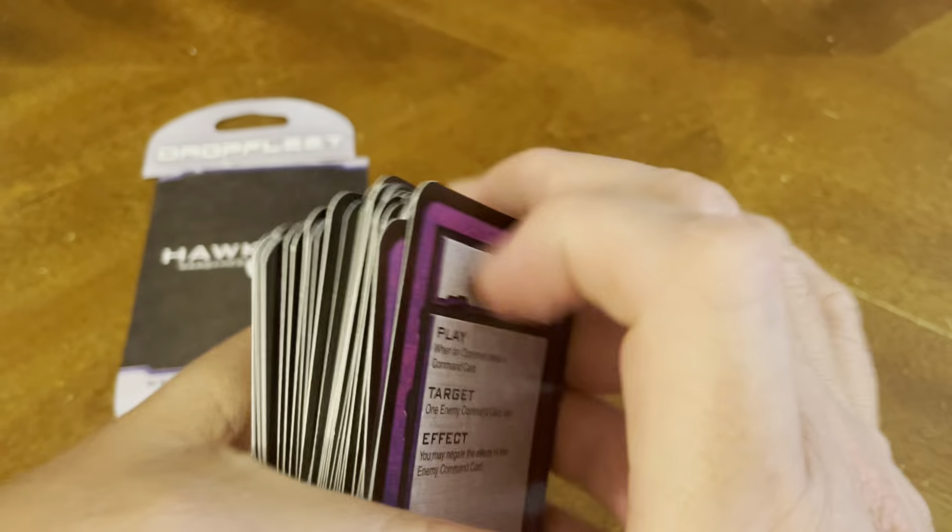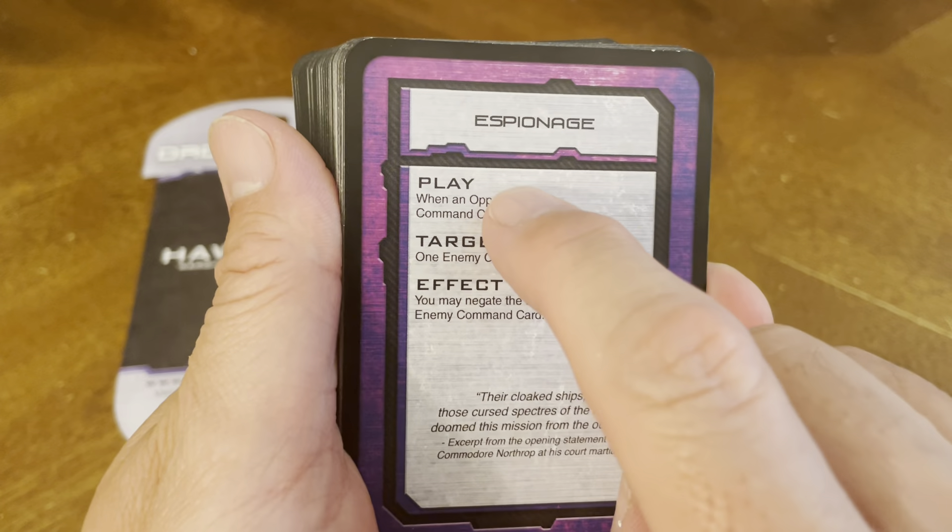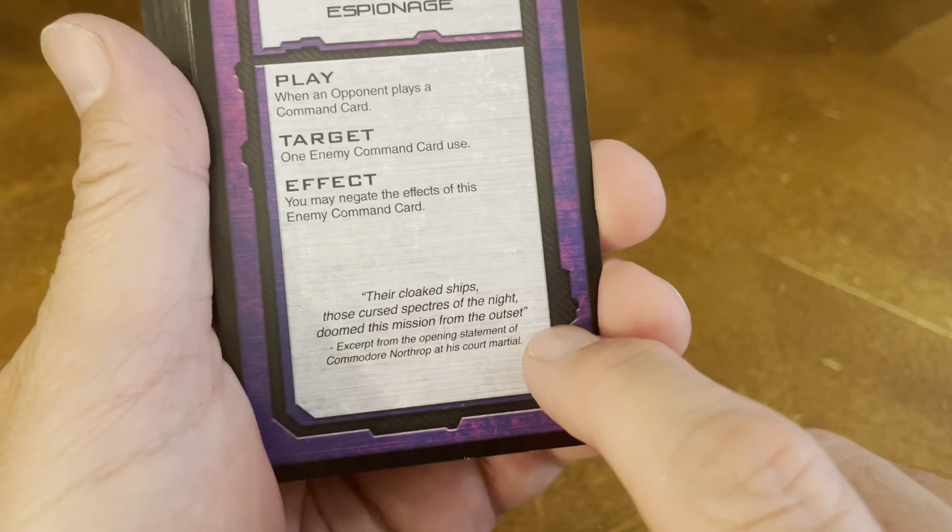These are command cards that will be coming from your commander during the different phases of the game. All the cards are set up identically, where you have the title of the card up top, when you play it, the target, and the effect, and you have a little quote at the bottom.